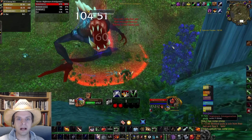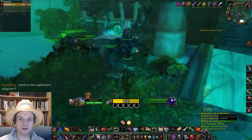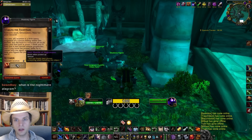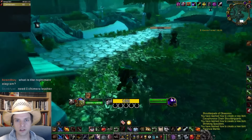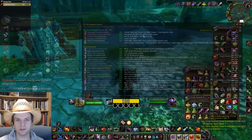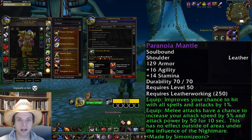After you defeat the Nightmare Amalgamation you can loot the Mantle of Nightmares and return one final time to Moonglade to talk to the shadowy figure. Upon completing the quest she'll offer a new dialogue option to teach you recipes. When I did this I had 225 engineering skill at expert level and 300 leatherworking skill at artisan level, and she only offered me leatherworking recipes.